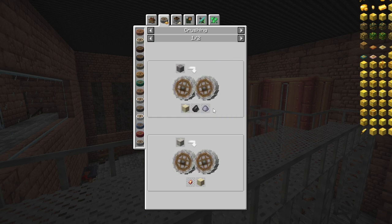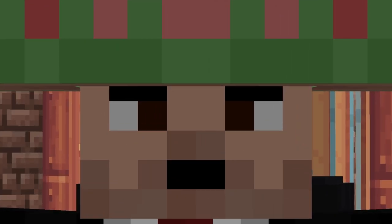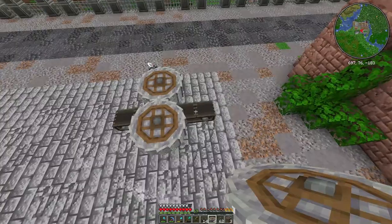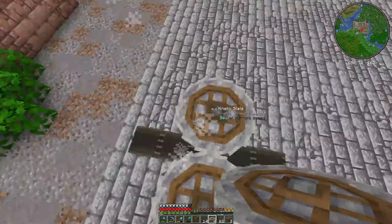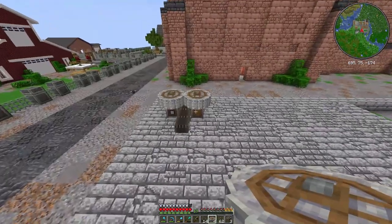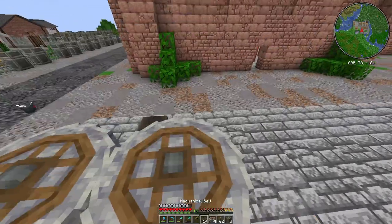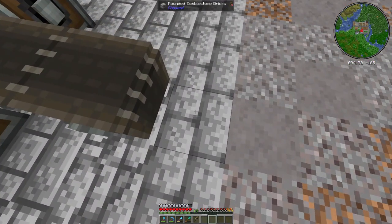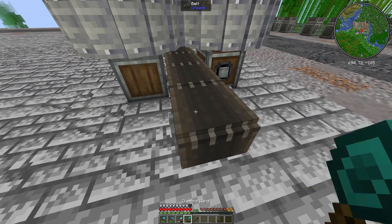We can also make a terracotta farm by doing this, which I'm going to make, because there are three different sectors to what I'm about to build. It's fairly simple actually. How are we gonna do that? With these crushing wheels, as you can see. Basically I'm gonna use this design for all the gravel, sand, and clay processing.